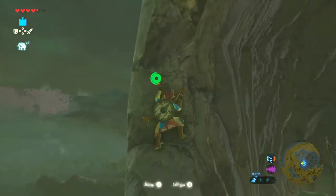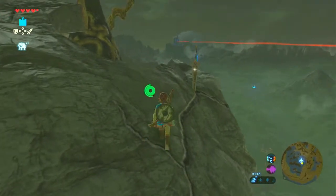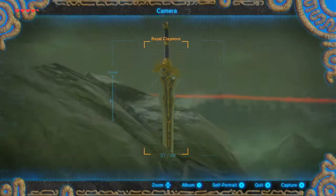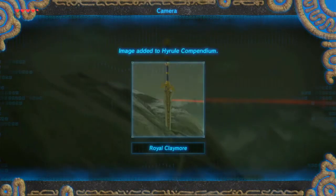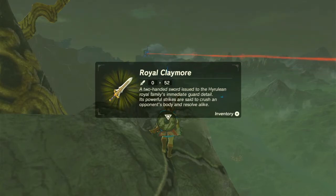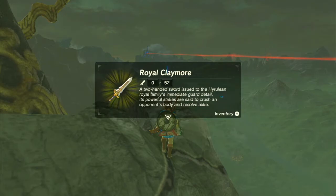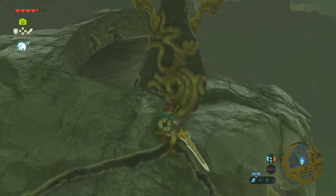I want to quickly climb up here because I found it very interesting - on top of the skull there's a special sword called a Royal Claymore. Being right on top of a Sheikah Tower means that if a Blood Moon resets the world, you can just get Royal Claymores as much as you want, basically, as long as the Blood Moon respawns it. 52 attack - that's pretty good.